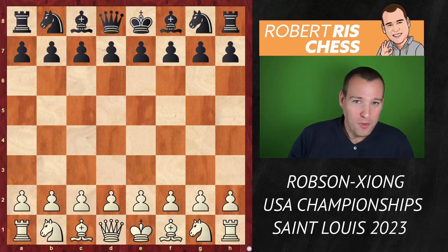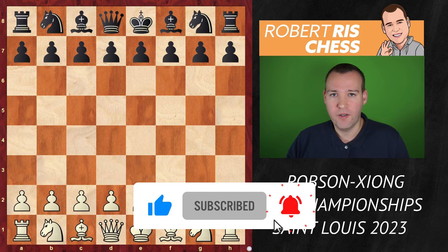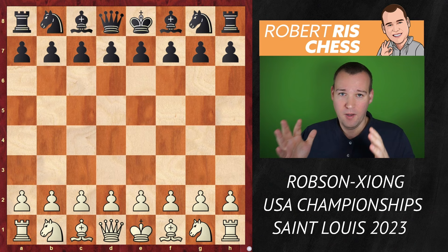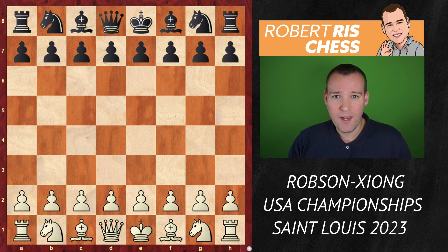Hello chess friends, welcome to this video in which I'm going to show you the most exciting game from the U.S. Championships, played between Ray Robson and Jeffrey Xiong. You will learn a lot, but most importantly you're also going to enjoy a fantastic concept — a beautiful kingside attack, nicely prepared and built up with very thematical attacking ideas like bringing your pieces to the right place, pawn sacrifices, piece sacrifices, with a king hunt leading to checkmate.